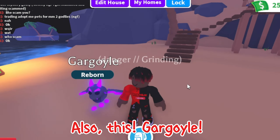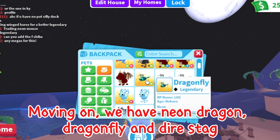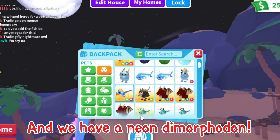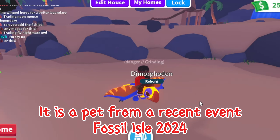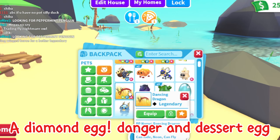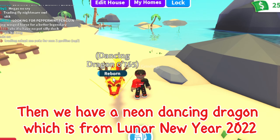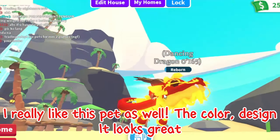Then we have a mega Frost Fury — I love this pet, it looks very cool. It is a Christmas 2020 event pet. Moving on, we have neon Dragon, Dragonfly, and Dire Stag. And we have a neon Dimorphodon — it looks so nice, the colors and everything. It is a pet from a recent event, Fossil Isle 2024. Then we have some diamond pets, a diamond egg, Danger, and Desert Egg. Then we have a neon Dancing Dragon which is from Lunar New Year 2022. I really like this pet as well — the color, design, it looks great.